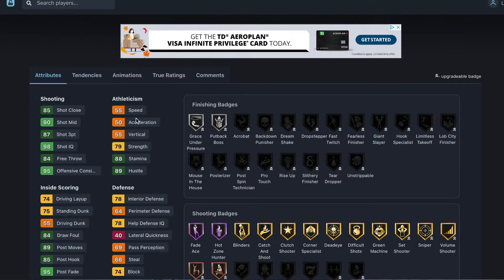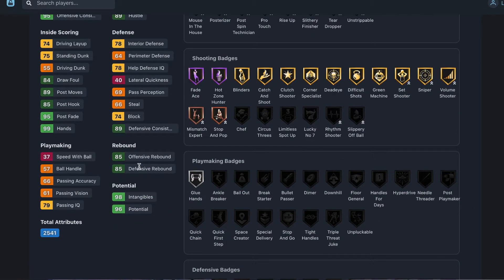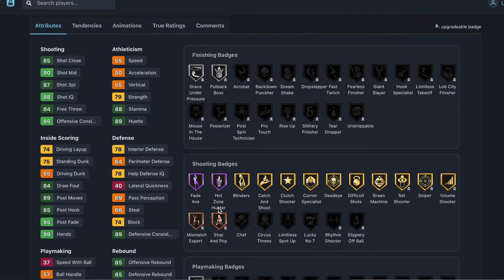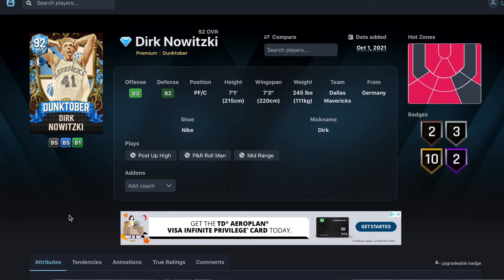Dirk's shooting badges are really good — he doesn't get Limitless Spot Up but he does get Bronze Mismatch which you can upgrade. Hall of Fame Hot Spots is really good. Defensively no badges — he's just a shooter. I don't think any of these diamonds are worth picking up personally, but I'll tell you if they're good. Dirk specifically I'd say: spend your MT somewhere else, he's not worth picking up.